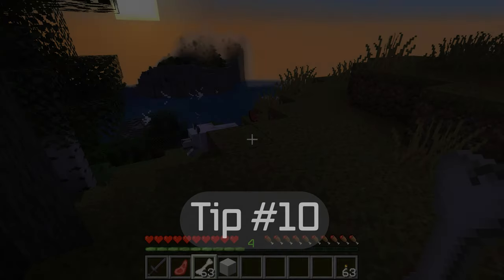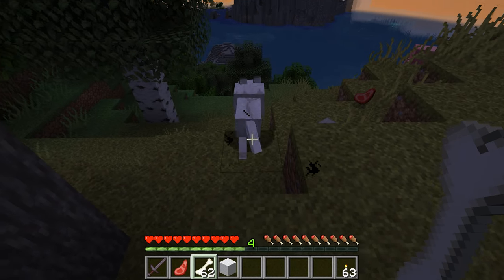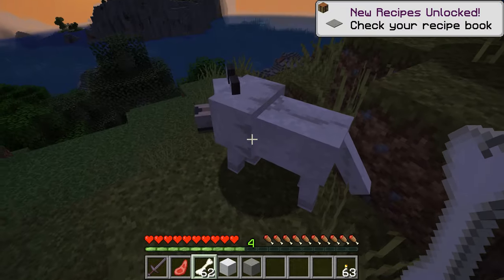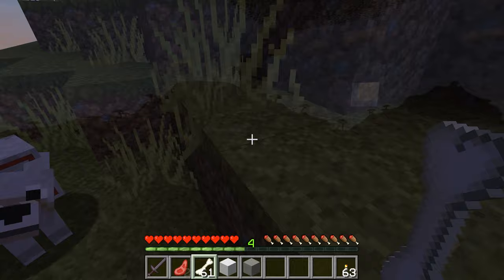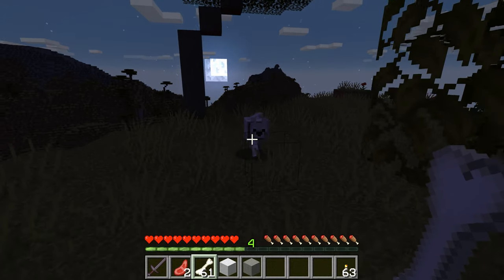Tip number ten. Wolves will attack other mobs and players. However, they can be tamed and they can be your pet. But in order to tame wolves, you need to feed them bones. And they'll follow you around once they're tamed.